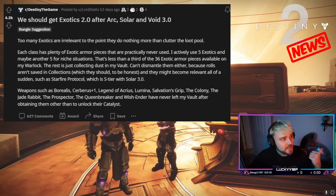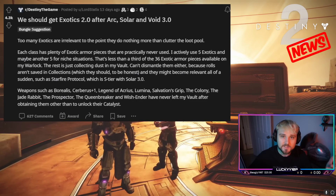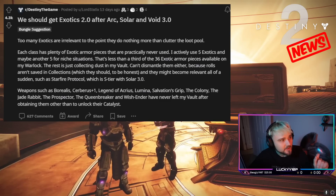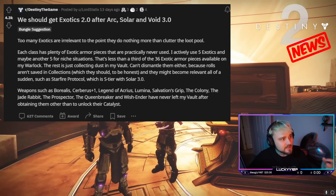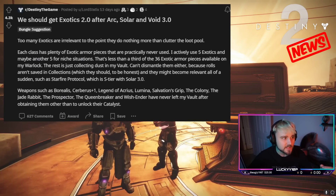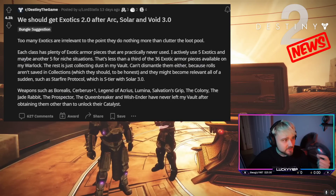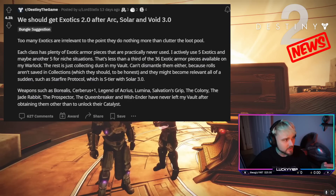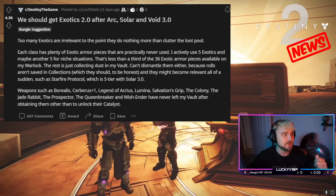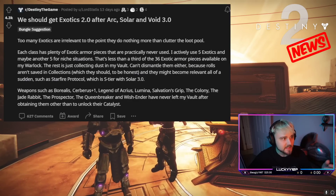This post reads: 'We should get Exotics 2.0 after Arc, Solar, and Void 3.0.' Now this is a Bungie suggestion — merely a suggestion — but it's a really good one. Too many exotics are irrelevant to the point they do nothing more than clutter the loot pool. Each class has plenty of exotic armor pieces that are practically never used. I actively use five exotics and maybe another five for niche situations — that's less than a third of the 36 exotic armor pieces available on my Warlock. The rest is just collecting dust in my vault.